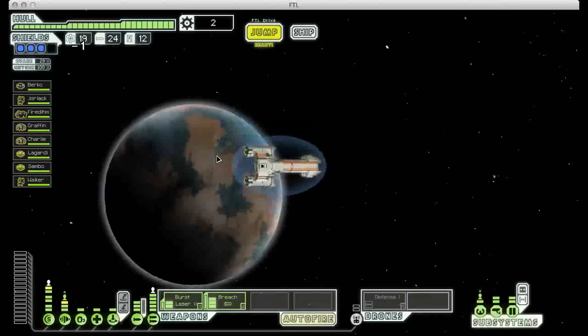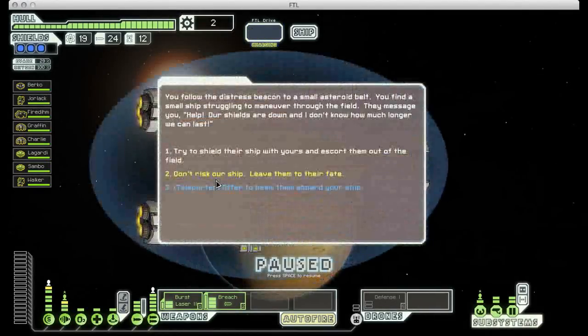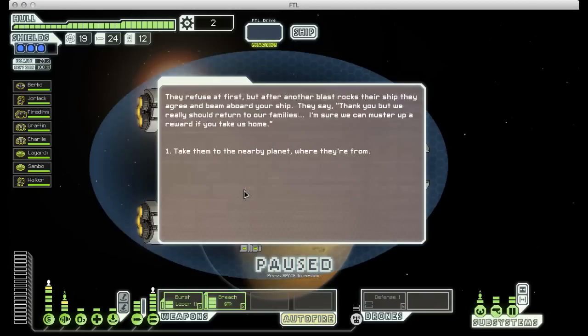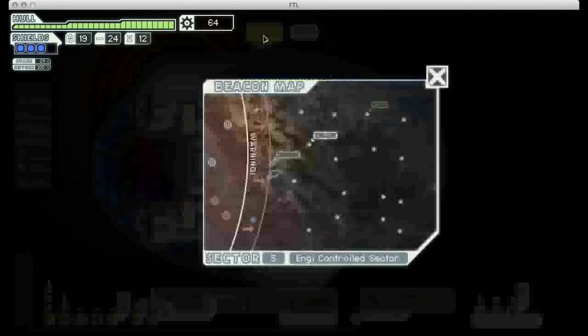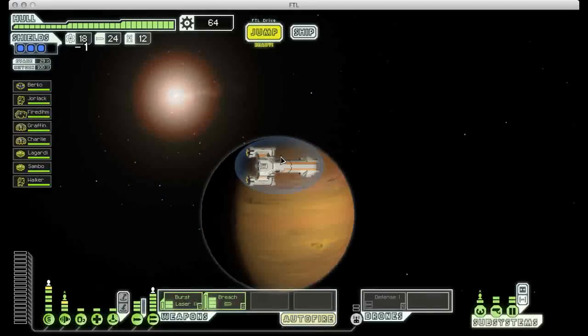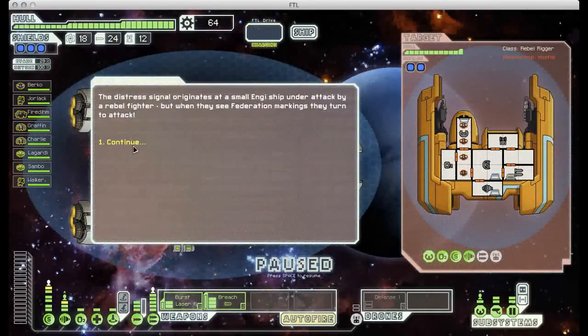It's an empty sector, but now we have two distress signals to respond to. The first one is a rescue mission that we can fix with our teleporter, and we get a whole bunch of scrap as a reward. Check out this second distress signal.